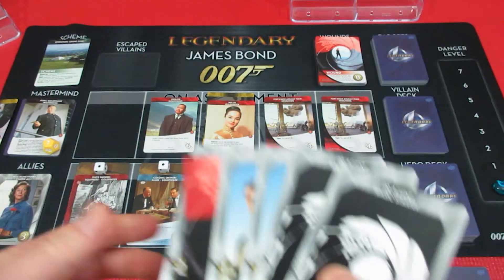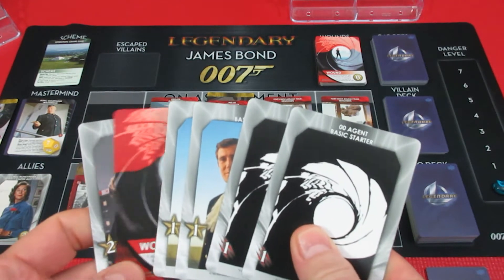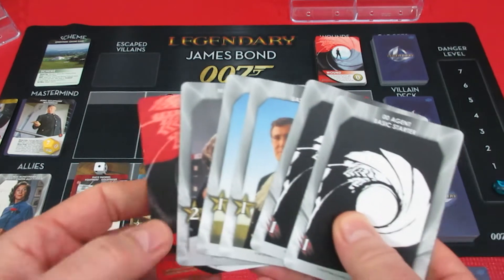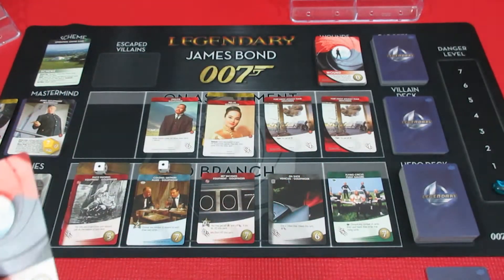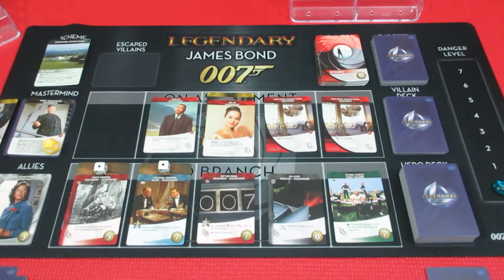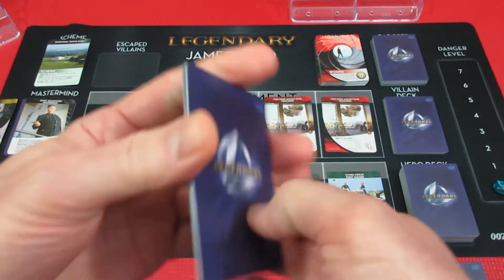George has two, three, four recruit - obviously doing nothing for recruiting - and two attack. He can't take out anybody. He could go ahead and get a Moneypenny, but what a waste. We're just going to heal his wound. He can't really do anything. We're just licking our wounds this episode.